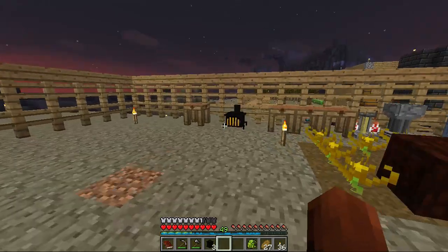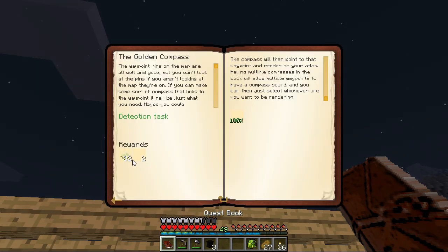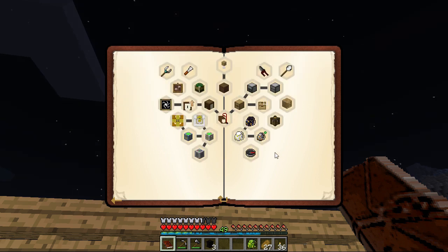So the next thing we're going to do is come down here and go ahead and complete this - one hundred percent. Rewards. We already claimed that one.